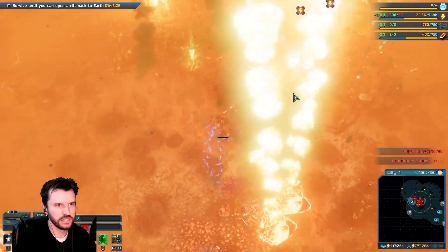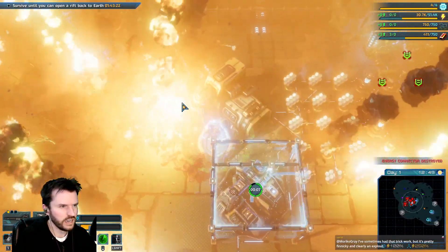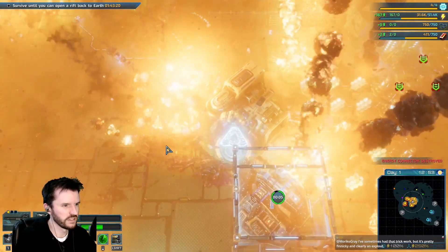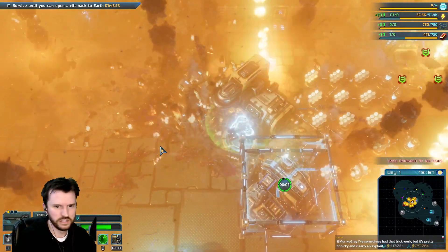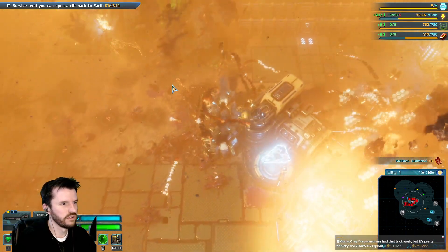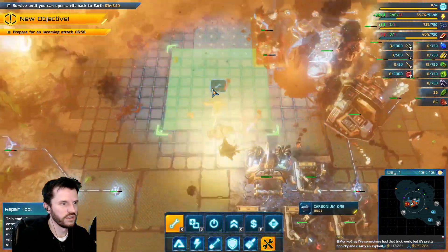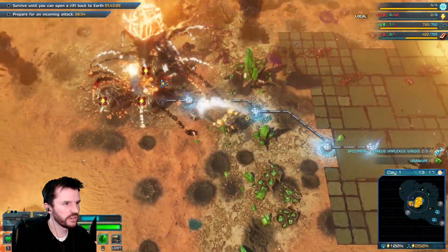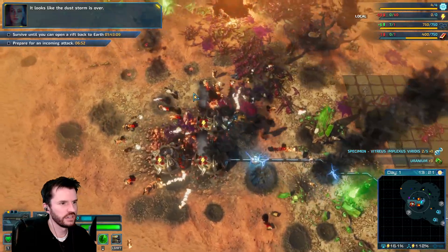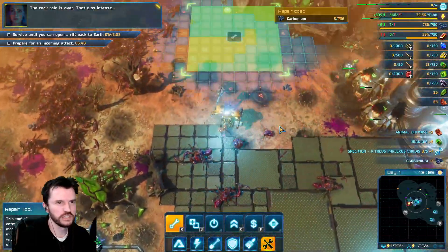I cannot see — dude, the dust storm plus the meteors. Oh my God. Our storage is full — build more storage facilities. One of our energy connectors has been destroyed. A meteor shower is damaging our base. Dude, the worst part right now is the goddamn visibility. It looks like the dust storm is over. Oh my God, the rock rain is over. I couldn't see. That was intense.